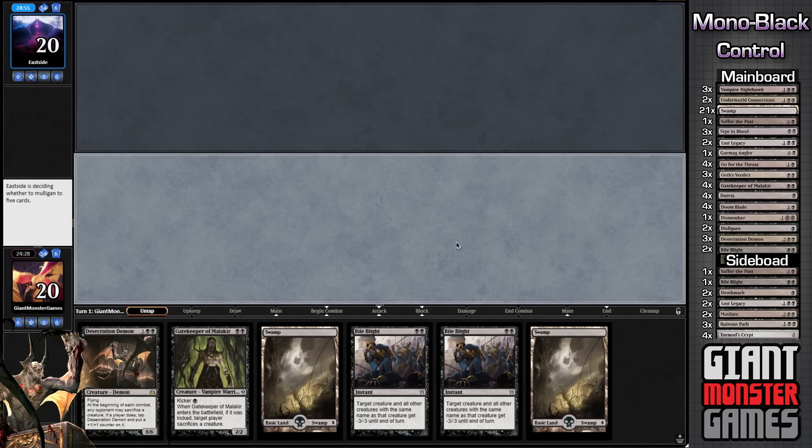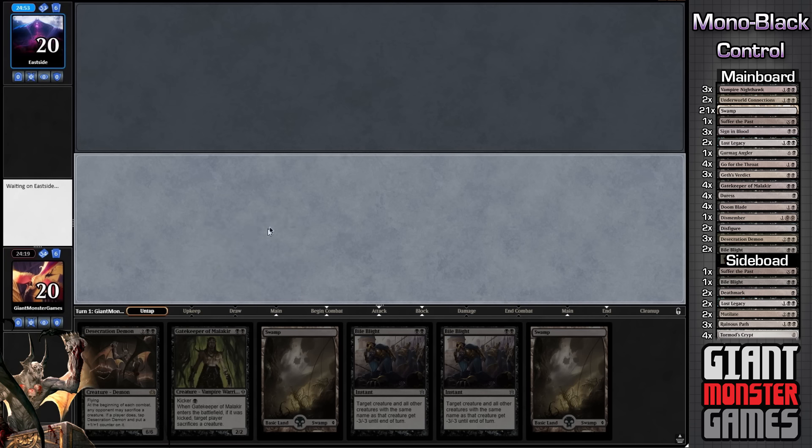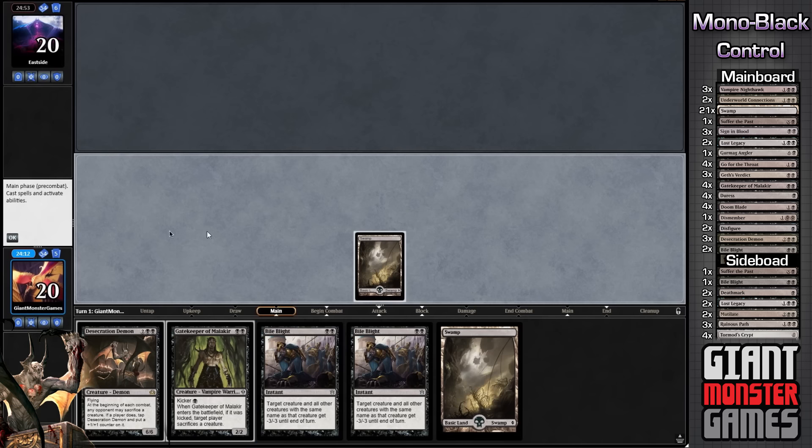And what do we have on top? Lost Legacy. That is a very good card, but it is not going to be handy because we don't know what we're playing against, and I'd rather draw it — draw five. And we were playing first, so it would be even worse. So let's just drop down a swamp, let our opponent guess what we're playing, and pass the turn.